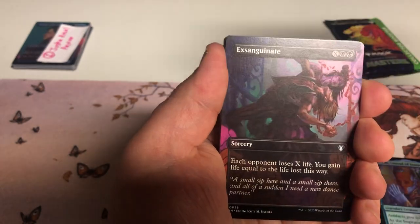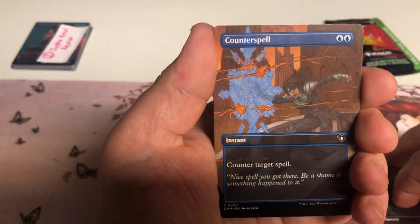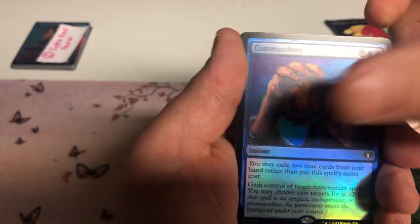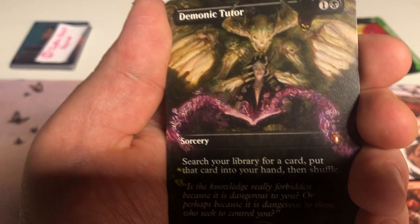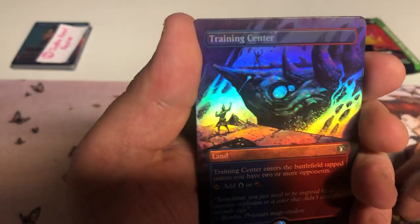Alright, through the looking glass — we start off with Ensanguinate. Counterspell — that's a pretty Counterspell, love the art on it. Elvish Mystic, that's really pretty. Can't go wrong with Elves. First rare is a Commandeer. Foil etched Vault of Champions — that's cool. Capricious Sliver — always good, can't go wrong with Slivers. Demonic Tutor borderless — okay, that's sweet! Finally got some mythic action. That art is sick. Followed by a Training Center foil borderless.